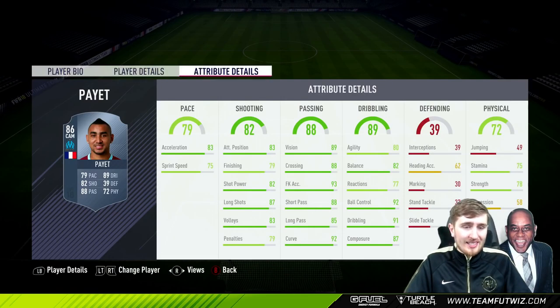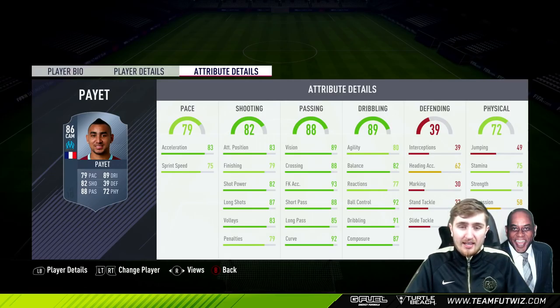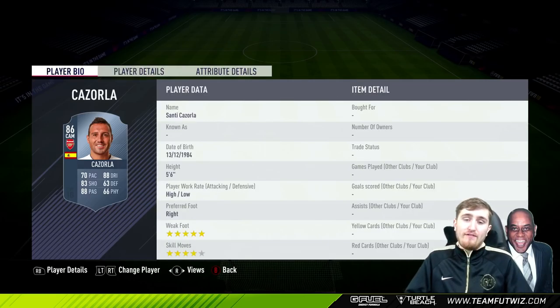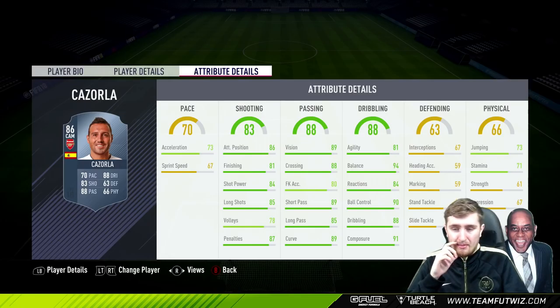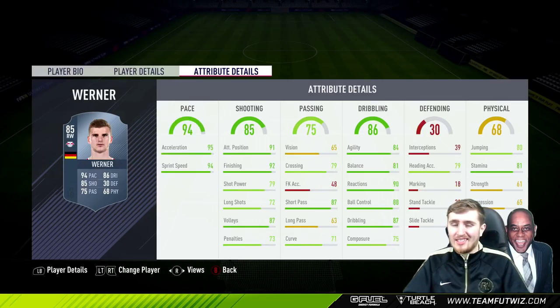Payet: four-star four-star, good work rates, good pace, very good passing, very good on the ball, decent strength, French which fits into a lot of teams. I think for four cards he's a fun player to use and a pretty solid card - Payet is quite popular so a lot of people will like this one. Kozala: five-star four-star, again good work rates, a really solid card - but my issue is the pace is bad, bad stamina, not very strong. He's very very technically good but I think the pace and physical stats will let him down in-game. I'd like to recommend him but I don't think he'll perform as well as you'd want.